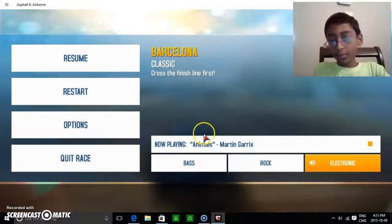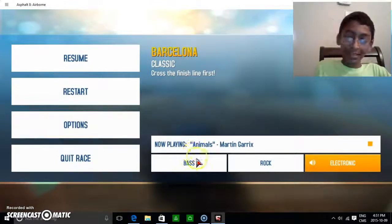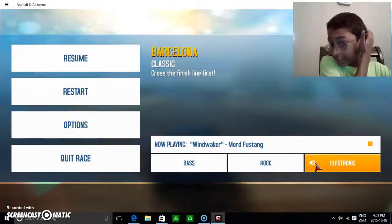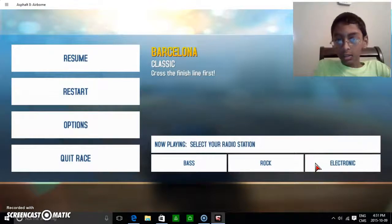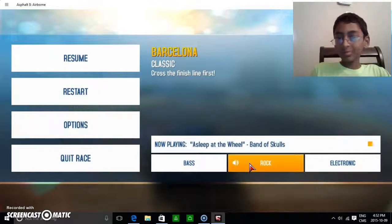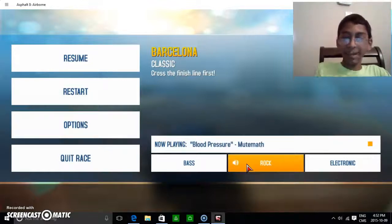We've got Animals by Martin Garrix. I'm gonna talk about the genres. There's rock, bass, and electronic. So there's Mic Check, Waker, More Flustering, Inside Gemini. For rock, I'm not a big rock fan obviously — I'm more used to dubstep and electronic. One of my favorites is Burn Down Elevation. For bass, I'm not really sure, I don't like bass at all.